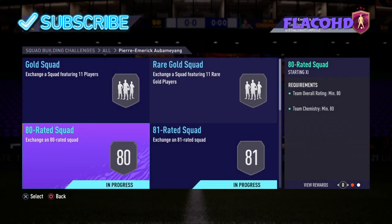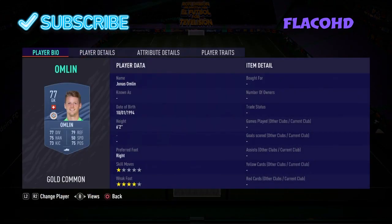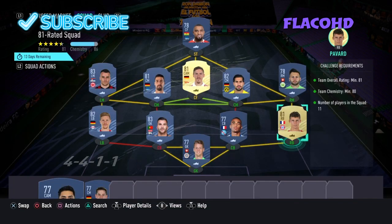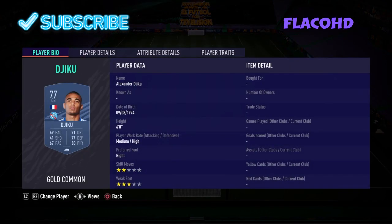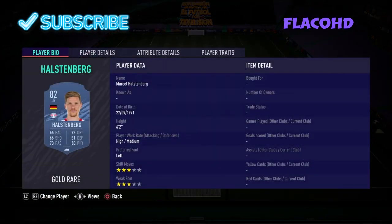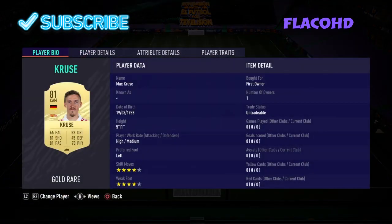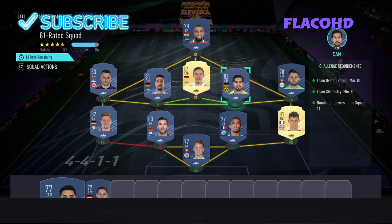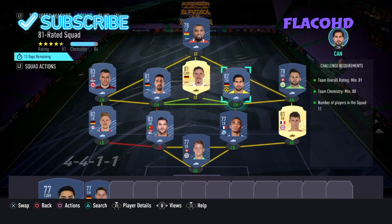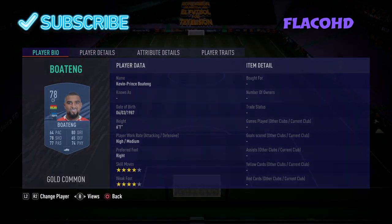Moving on to the second team — it's an 81-rated team with 80 chemistry. In goal we have Omlin. At right back we have Pavard. Right centre back is Jiku. Left centre back is Anthony Lopez. At left back we have Halsenberg. Left mid is Kostic. Left centre mid is Khedera. Centre forward is Cruz. Right centre mid is Emre Can. Right mid is Stefan. And our striker is Kevin-Prince Boateng.